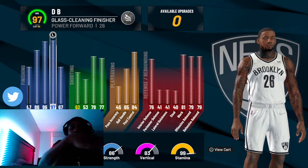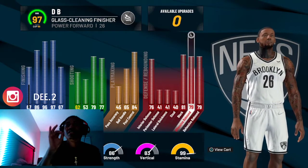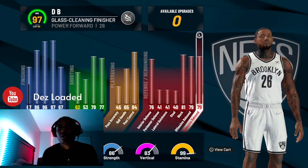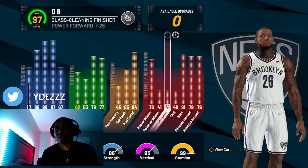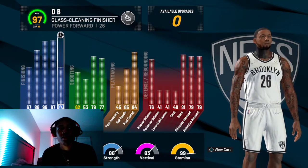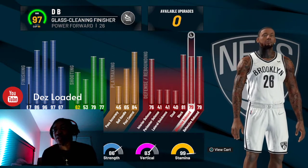For dunks specifically, you need at least 85 driving dunk. Rebounding is also going to play a part since you need to go up and grab the ball before you can dunk it. I don't think there's a specific rebound threshold but I'd say at least a 70 so you can snag that board before trying to do a putback dunk.